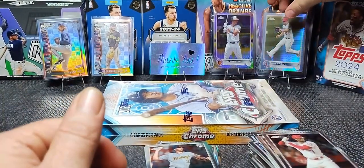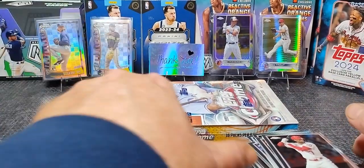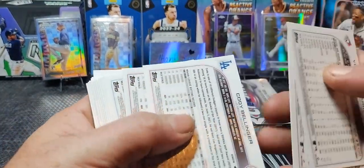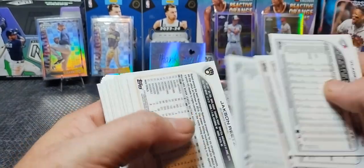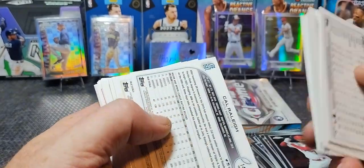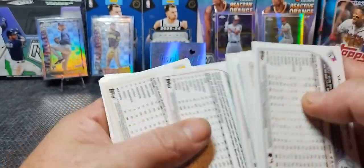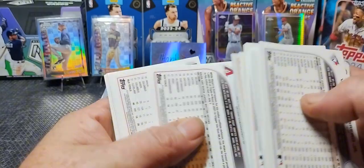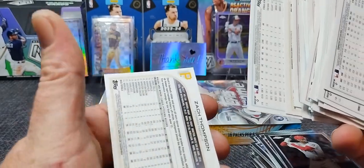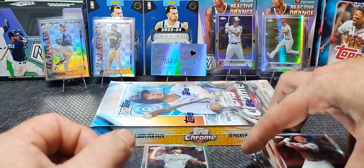You want to hop in here? Yep, you can do the next box. See if you have better luck than me, because I think I only hit one numbered card — the Sonic Pulse one, the Trey Mancini. I didn't see that any of the other refractors or anything were numbered. I would think you'd get more than that out of a hobby box, but Topps isn't quite the same as the Panini products — it's a lot harder to get the numbered cards. Yeah, we only hit one numbered card. I think these were half price as well.